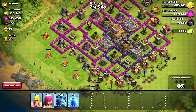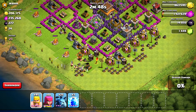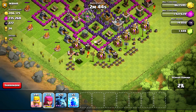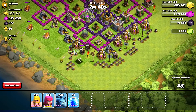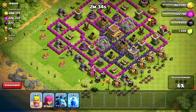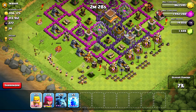We're going to do a very simple strategy. We're going to clear some of these outer buildings, including this mortar, and you can see the Tesla Tower. We'll clear some of these army camps. Layer 1 of the attack is the Barbarians — they go straight in and take the majority of hits. Layer 2 is the Archers, and where necessary, Layer 3 is the Minions. Minions are perfect for going that extra layer in over one set of walls.